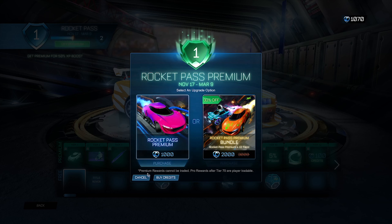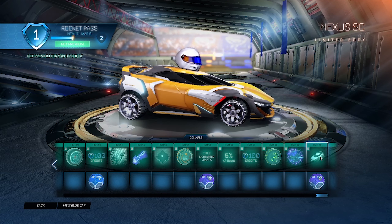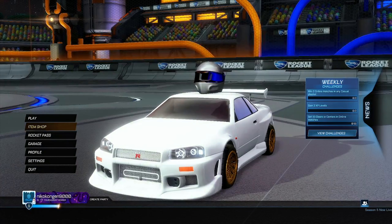Click Cancel, then scroll to the very end of the Rocket Pass tiers — all the way to the very last tier. When you're looking at the last tier, click three times on the body and three times on the drop. When you've done that, go back into the main menu.